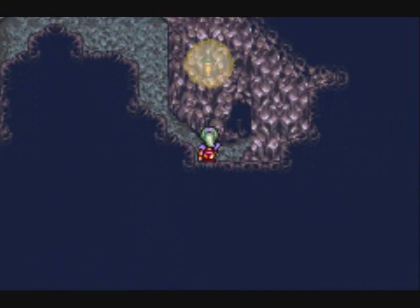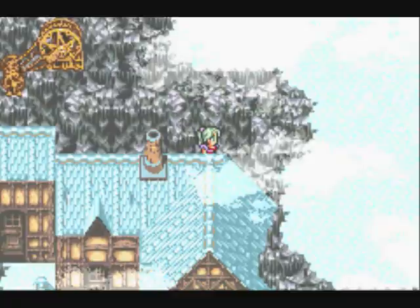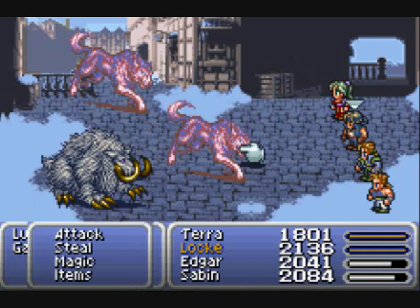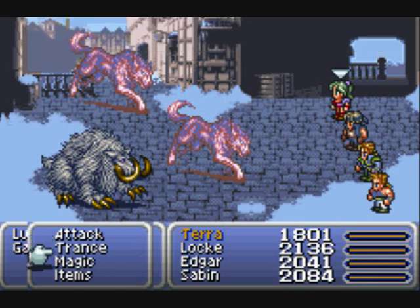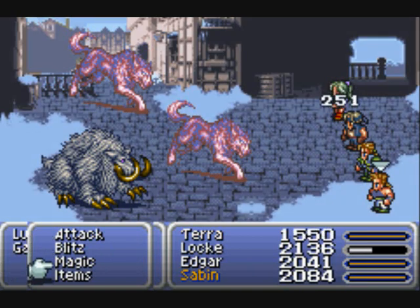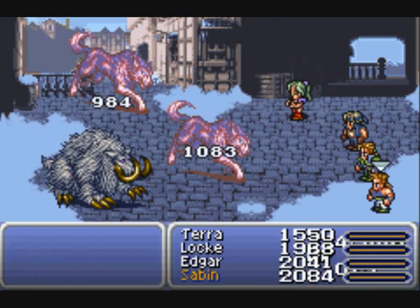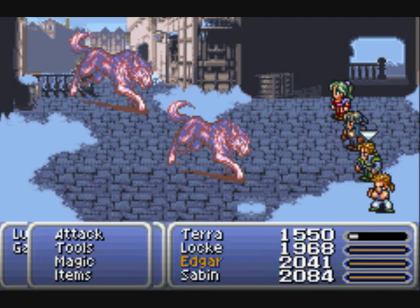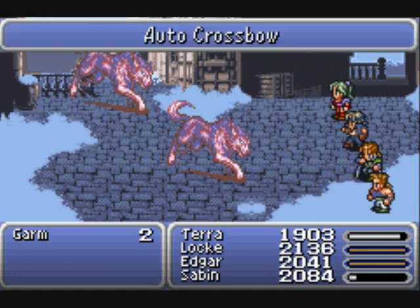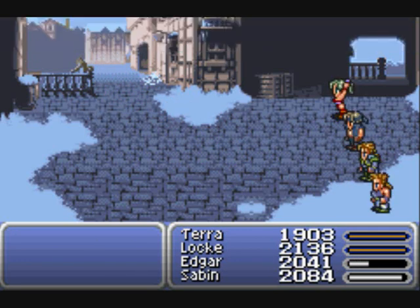I cast Reflect, I believe it's Shell. We've got a couple of new enemies here - Lakala and Garm. Lakala is of course that mammoth I mentioned. They're both fought together. Again, not much to write home about.